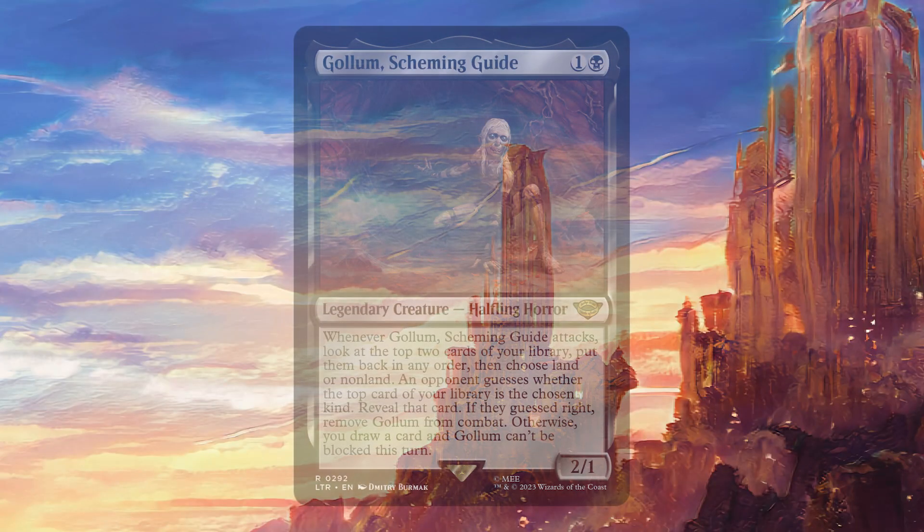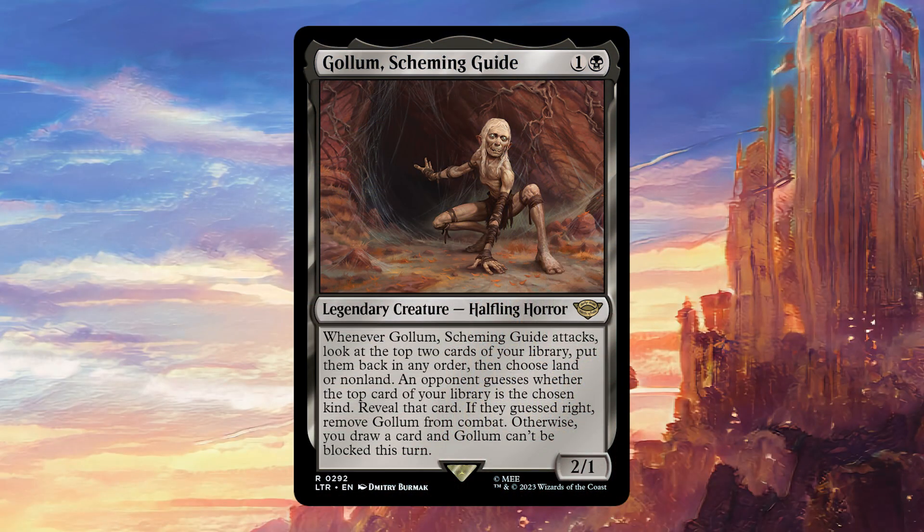Today we're going to be talking about Gollum's Scheming Guide. For one black mana, it's a legendary creature — Halfling Horror — 2/1, with: whenever Gollum's Scheming Guide attacks, look at the top two cards of your library, put them back in any order, then choose land or non-land. An opponent guesses whether the top card of your library is the chosen kind. Reveal that card — if they guessed right, remove Gollum from combat; otherwise you draw a card and Gollum can't be blocked this turn.